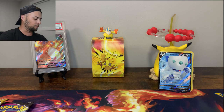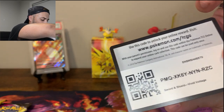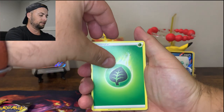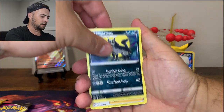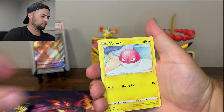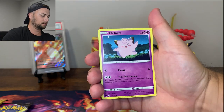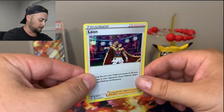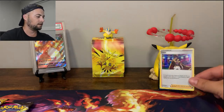We'll put that guy at the back and move on to our last Vivid Voltage pack with the Pikachu on the front. Starting off with Leaf Energy, Metang, Mightyena, Beauty, Duskull, Voltorb, Weedle, Drillbur, Clefairy, Gogoat Reverse, and a Leon Holo card. We will take it - a Holo is better than a non-Holo.